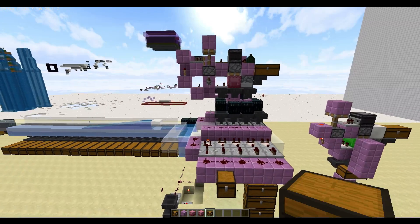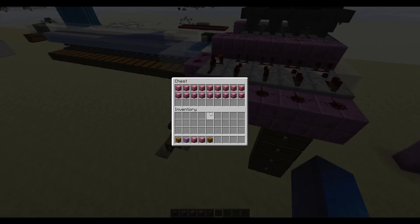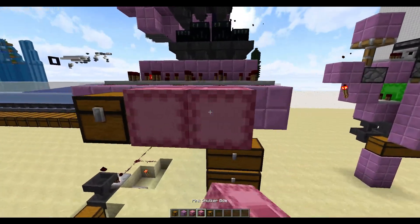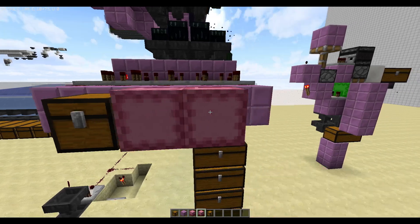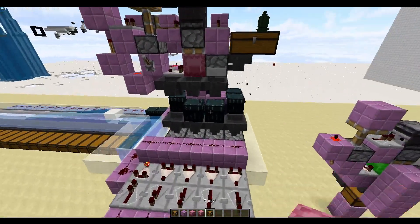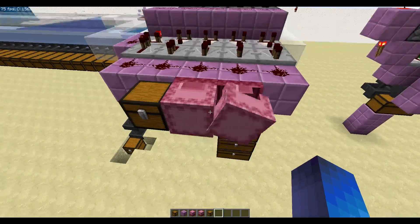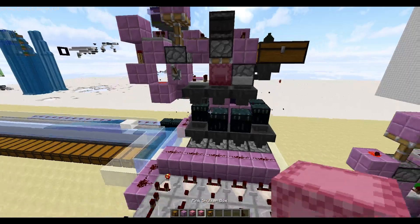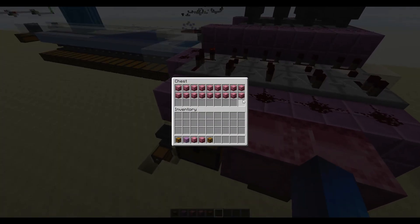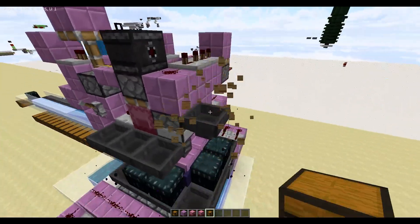Hello everyone. Today I'm going to be showing my design for an infinitely expandable, extremely fast shulker box unloader. A couple things to get out of the way: I have two kinds of shulker boxes — empty ones and shulker boxes with nine stacks of items. The amount of items is really irrelevant because the system will work with any amount, but nine stacks is a good amount for testing. I have a chest already prepared with all of these different items sorted randomly about, so let's hop straight into it and see this thing working.